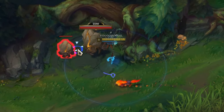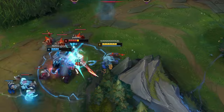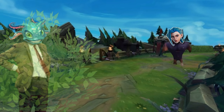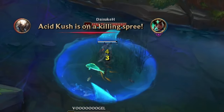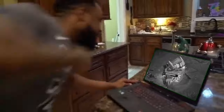During the mid game, you will be farming camps, doing objectives, and ganking lanes just like a normal jungler. But there is one thing you can do to tilt the enemy carries: sneak inside bushes and wait for the enemy squishy AD carry to appear. When you manage to hit them with the ultimate, they have no chance of surviving and you collect a free kill. This can be done throughout the whole game.